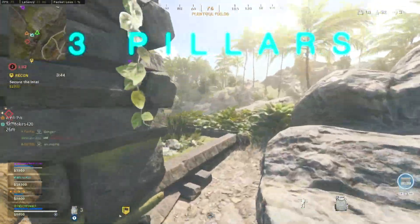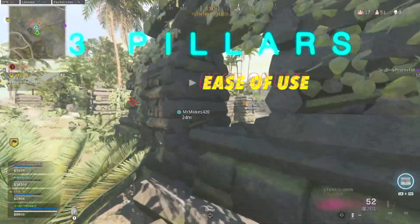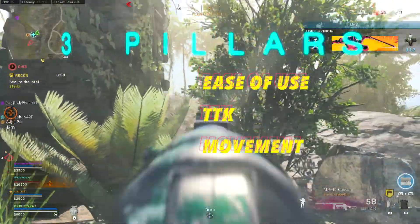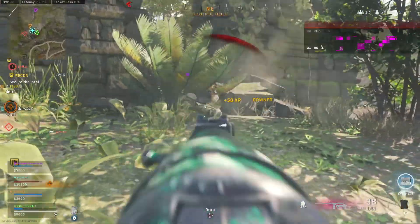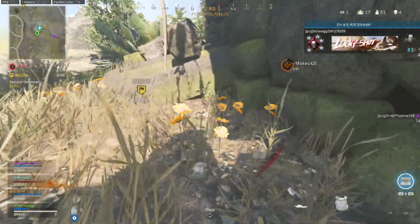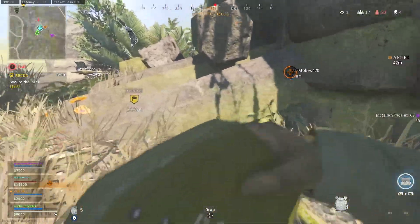The three pillars of a meta weapon in Warzone are ease of use, TTK, and movement, and without any of those three things, nothing will be used widely around the entire community. I'm going to show you why the STG triumphs over the AK-47 by diving straight into these stats.